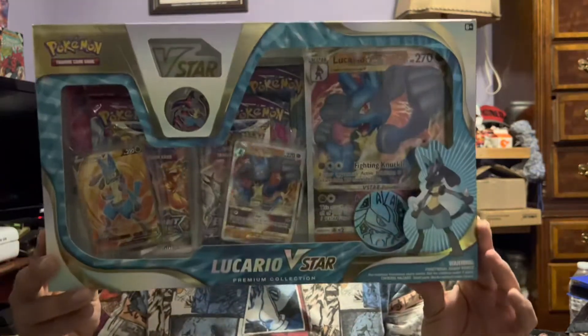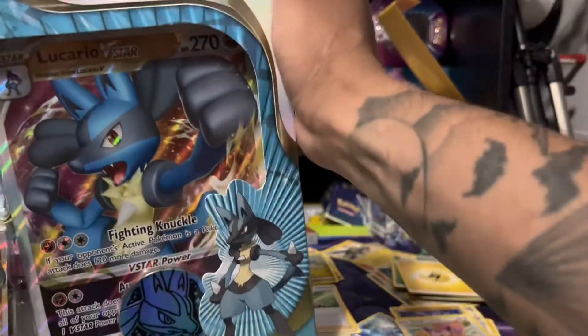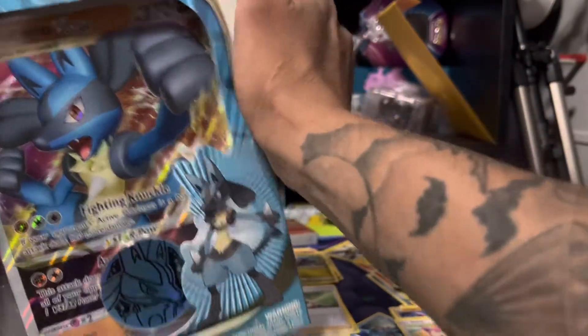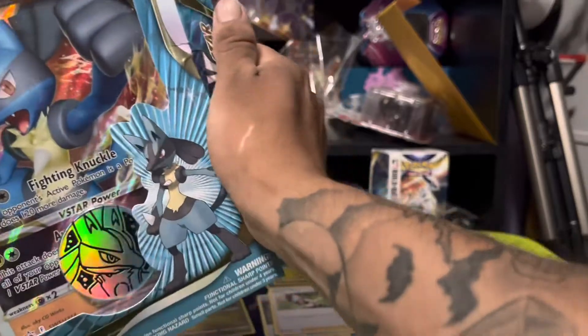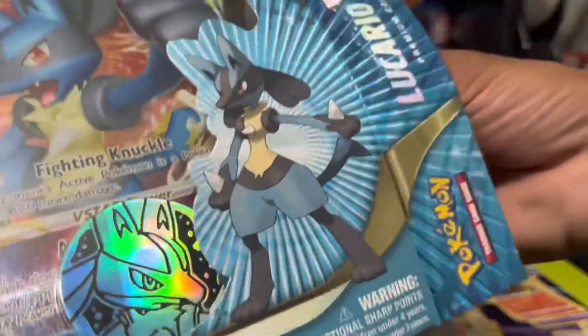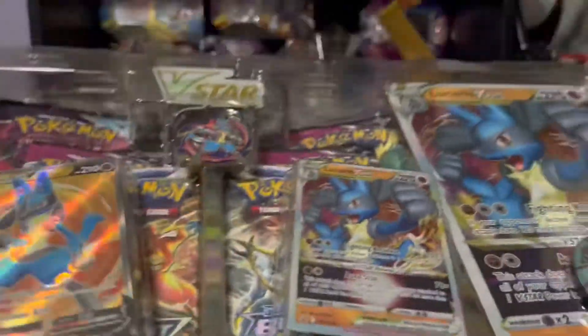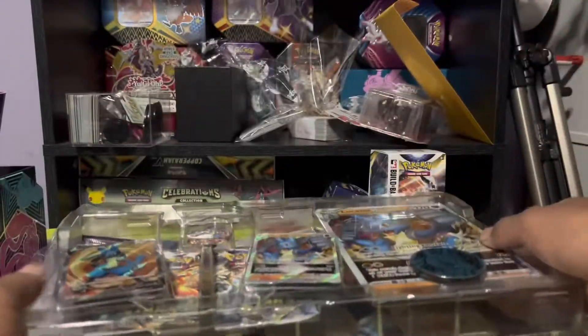What's up guys, how's it going? We went out and found one of these — the Lucario E-Star box — and let's get right into it. I'm gonna open up from right here. It looks like most of the packs in here are just a bunch of common packs. We got two Brilliant Stars, and three — no, four Fusion Strike.